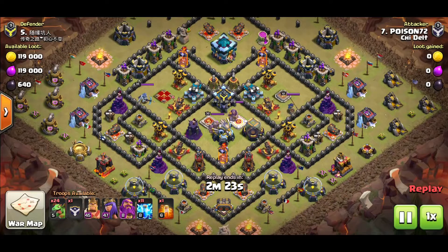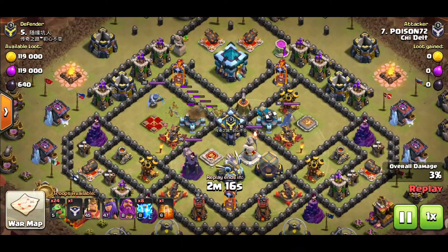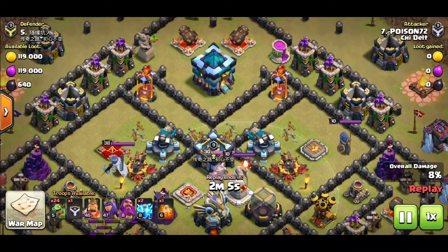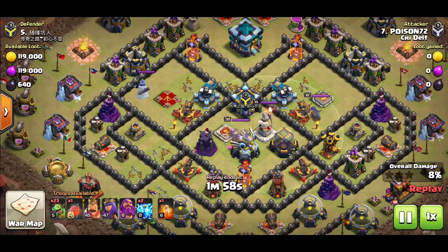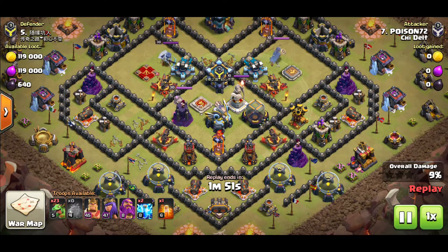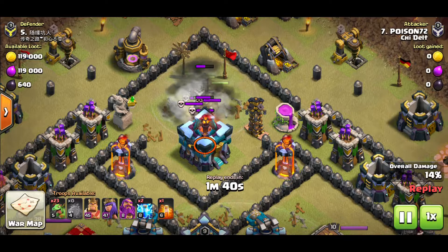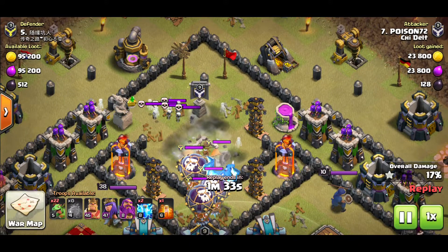Let's see Poison's attack because he's about two Town Halls below his opponent. He went for some Lightning Spells, took out a few Air Defenses and touched the Scattershot as well. He's got one multi-fire Inferno and the other two top ones are single fire, so it's interesting to see how this two-star will be achieved. The defenses aren't the best — even the Air Defenses aren't maxed out, not to mention the Wizard Towers. The good old traditional Zeppelin comes in with Sneaky Goblins.